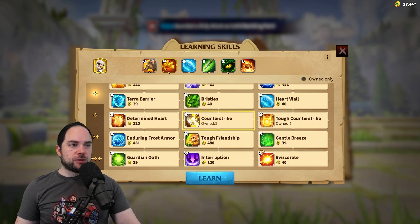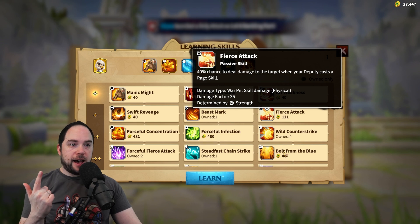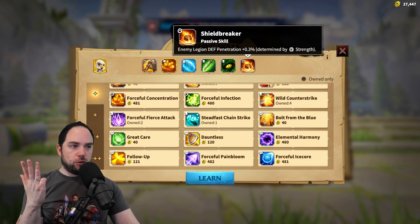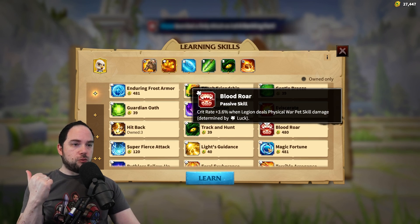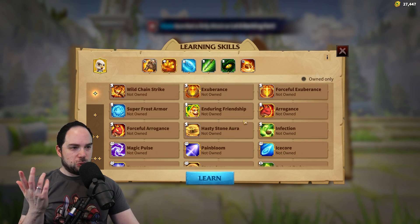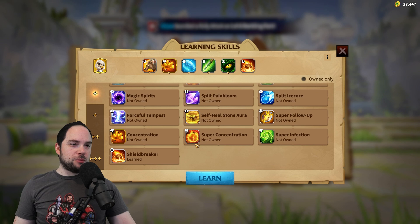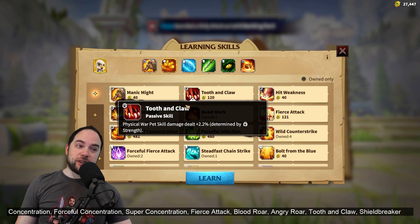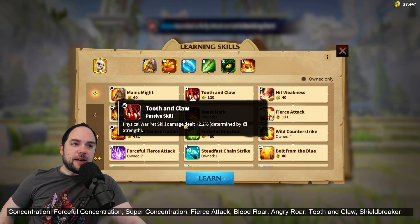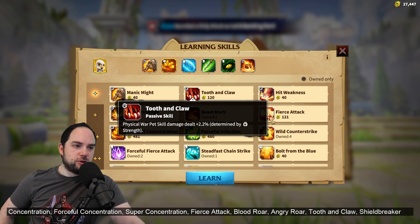So for maximum synergy on this pet, I'd go for Concentration, Fierce Attack, Forceful Concentration, Shield Breaker, Blood Roar, and Angry Roar. There's also Tooth and Claw — 2.2% damage with multi-synergy with a couple of these. I think this gives you a pretty good sense of how to use the Snow Peak Rock. Let me know your thoughts in the comments.